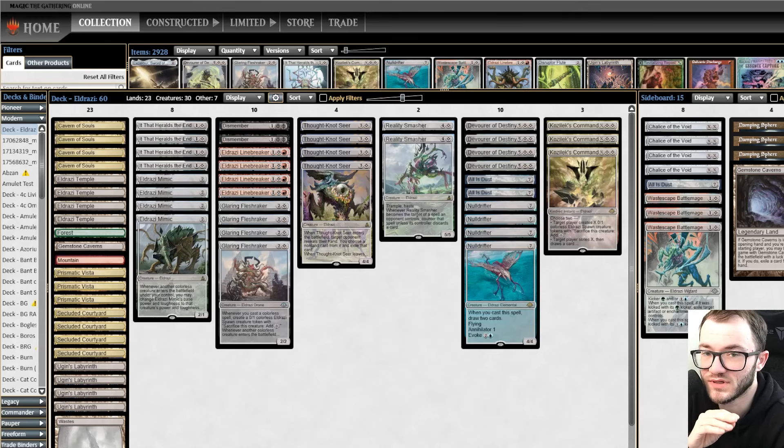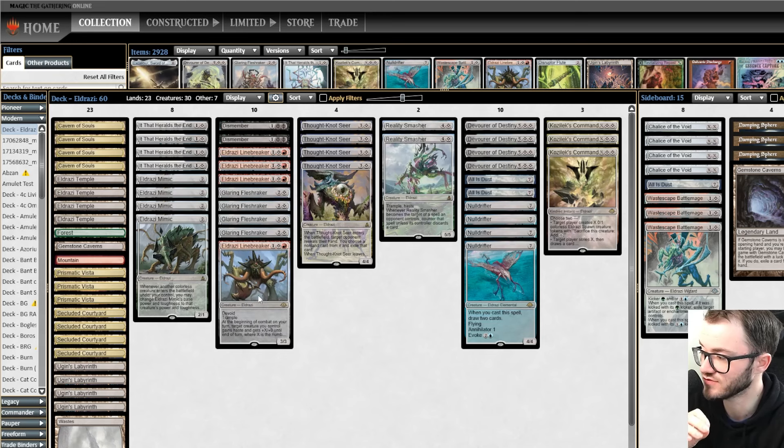Hey guys, Jose here back with another Monday Tech. Today I'm back with Eldrazi Red — this Eldrazi Tron aggro deck. We're using the power of Ugin's Labyrinth to power out Eldrazi very quickly. We get a different version of Tron that tries to go low to the ground and get the game over as fast as possible using things like Reality Smasher, Thought-knot Seer to disrupt the opponent, and the Eldrazi Linebreaker.